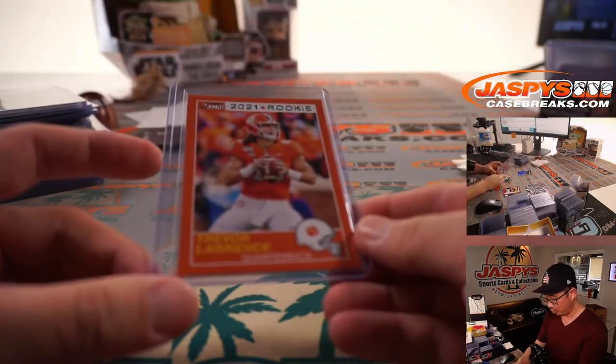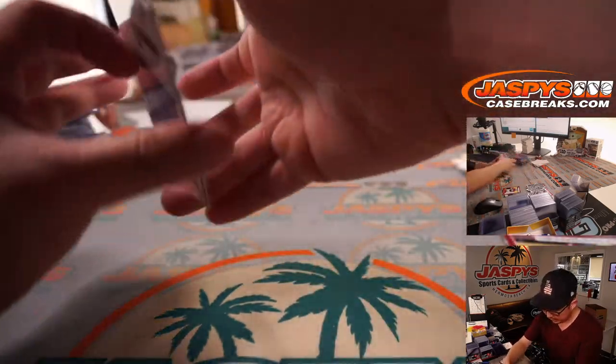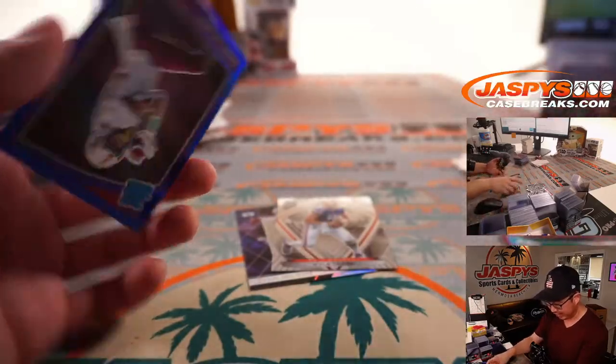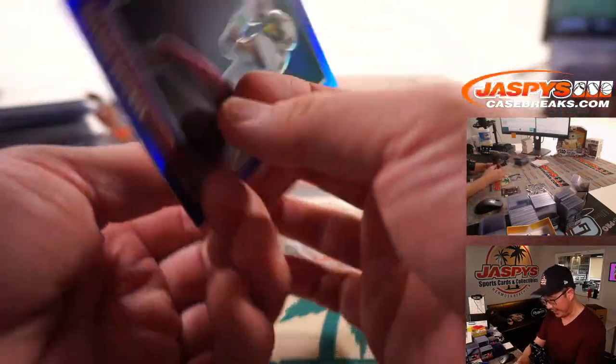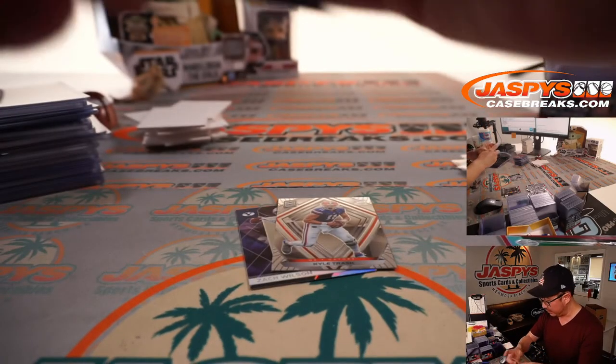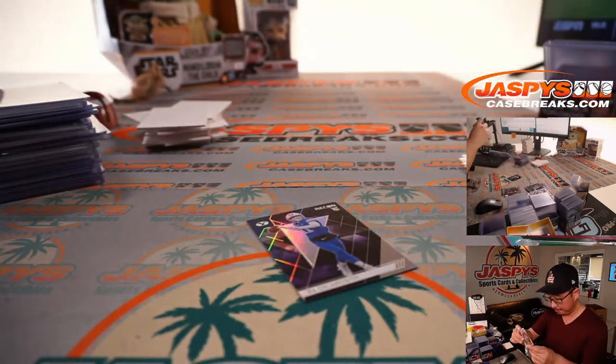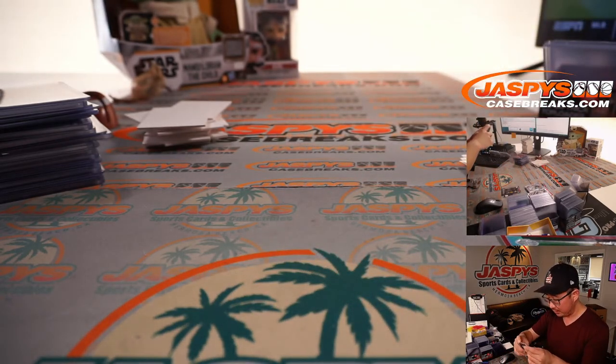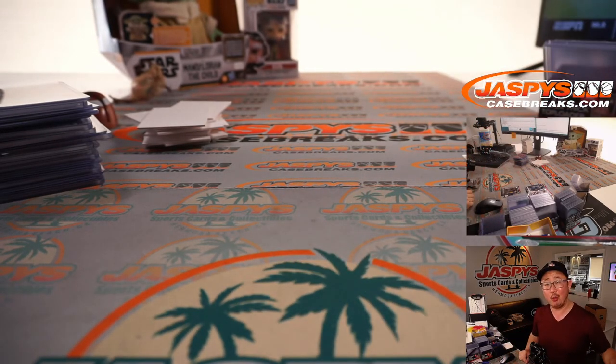Another Trevor Lawrence Score 2021 rookie. The last few cards here — another Zach Wilson, a Kyle Trask, and an out-of-99 Rashad Bateman for Minnesota. And that is that — not a bad break at all. That was 2021 Panini Chronicles Draft Picks football, four box random team break number one. I'm Joe — I'll see you next time for another one. Bye-bye.